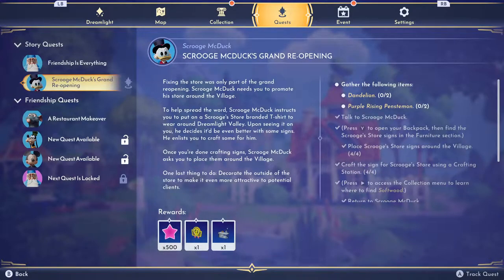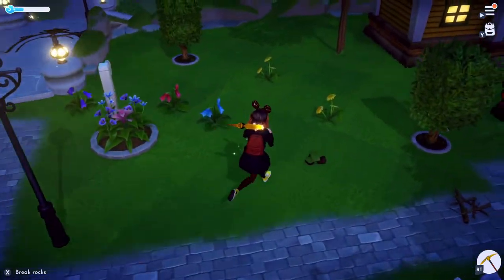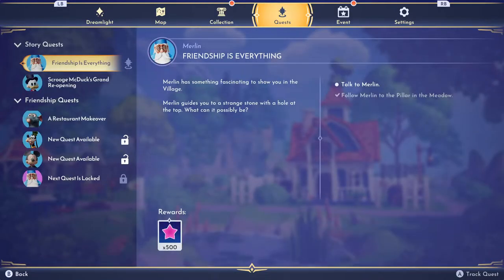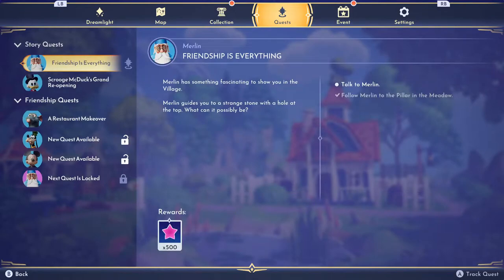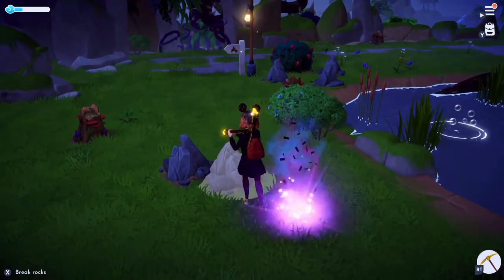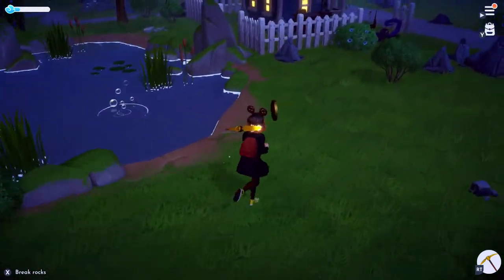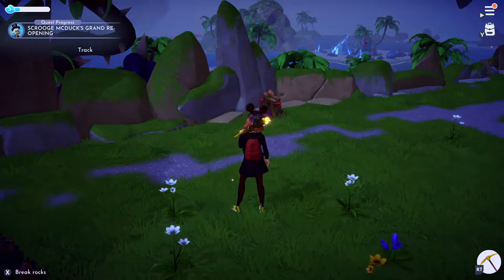Two dandelions, purple rising penstemon. These are the dandelions, I believe. Oh, we have Merlin's quest too. Is that the right purple flower? No. Merlin does want to talk to us over there. Maybe those purple flowers are it right there. New recipe unlocked!